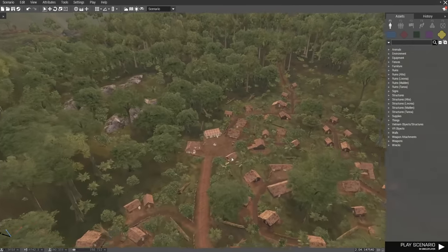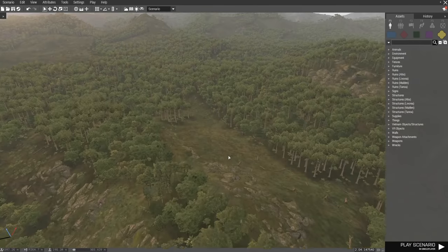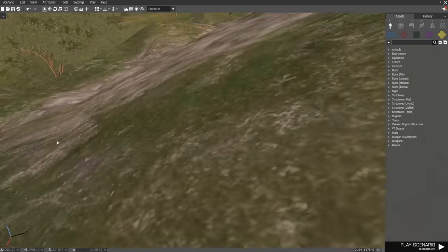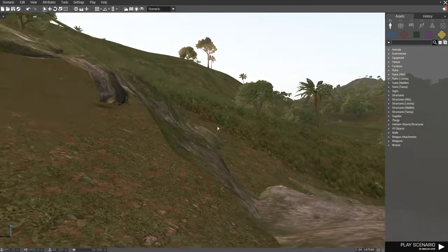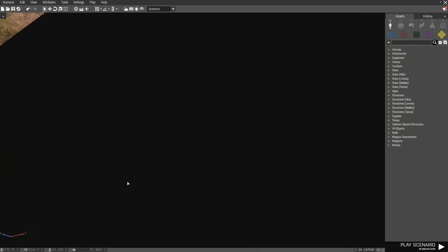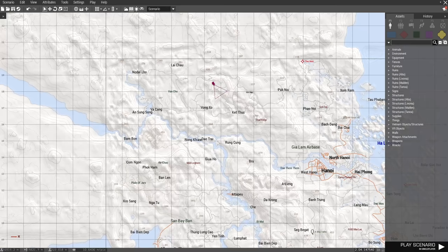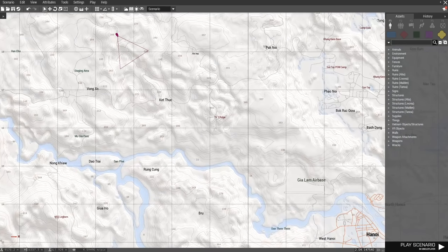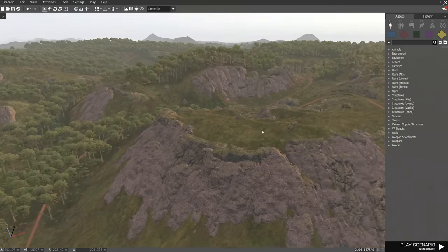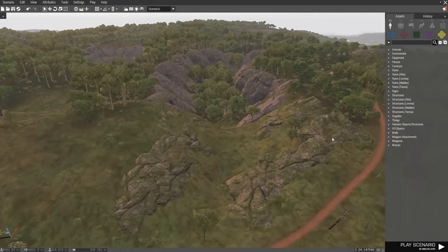A lot of really cool stuff. Very mountainous terrain, and there's also a lot of open areas. The villages look really cool. A lot of little hidden things — I've been looking around here and there trying to find more hidden stuff, but some of this stuff is very well hidden. There's another cave complex up here, another tunnel complex. A lot of the Ho Chi Minh trail area. Let's go down to Thud Ridge. Just a lot of really cool stuff — the terrain is very awesome. Probably one of the coolest Vietnam era maps for sure.